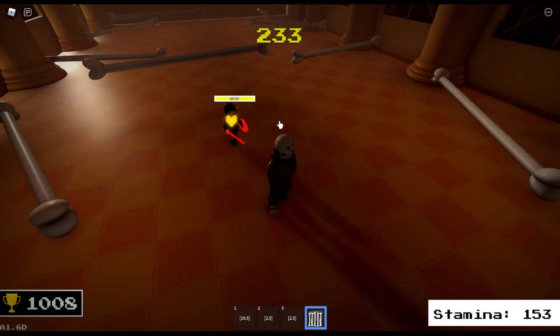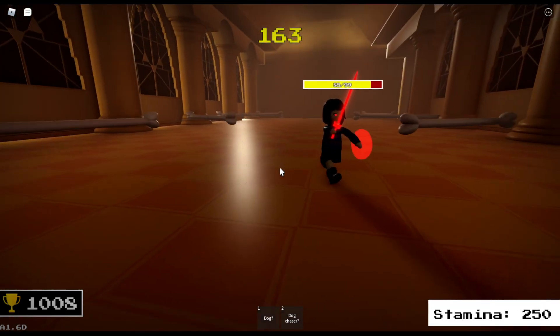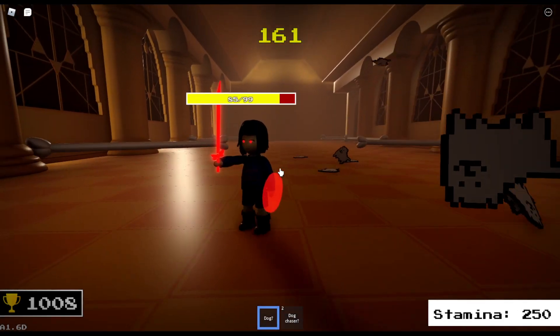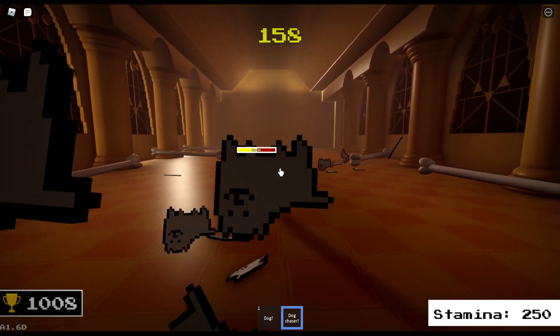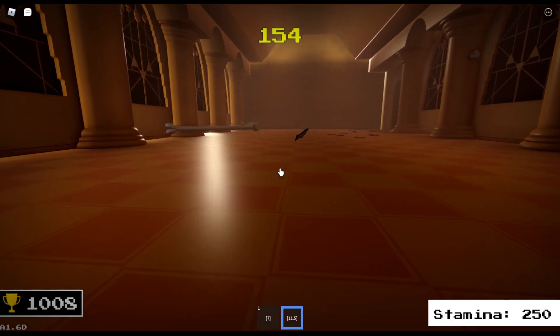Let's move on to Phase 1.5. For Phase 1.5, you get a Plated Pasta on your head — 1,000 health. In the first move, you just launch a bunch of dogs at your enemy. And for the second move, you get a dog that chases the enemy.